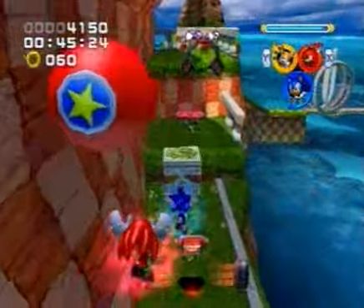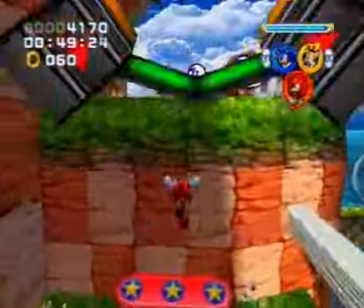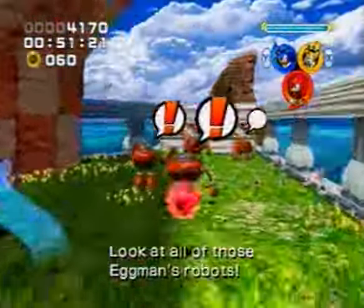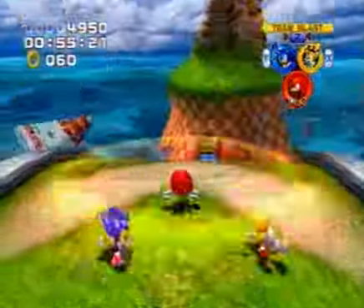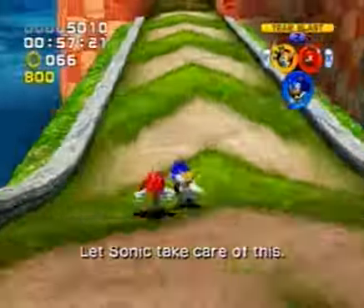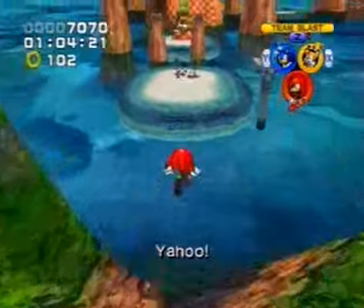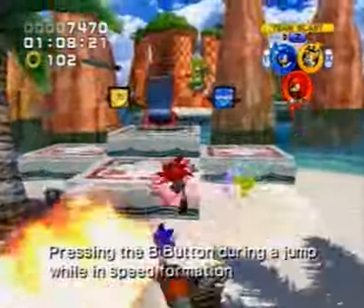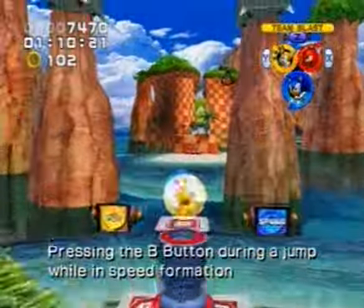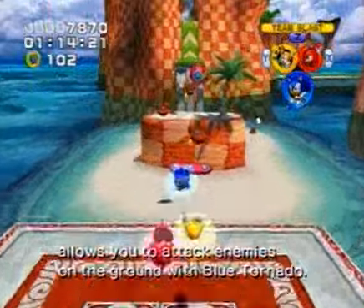Here we go! Got it! Let Sonic take care of this. Got it! Alright! Yippee! Pressing the P button during the jump while in speed formation allows you to attack enemies on the ground with the Blue Tornado.